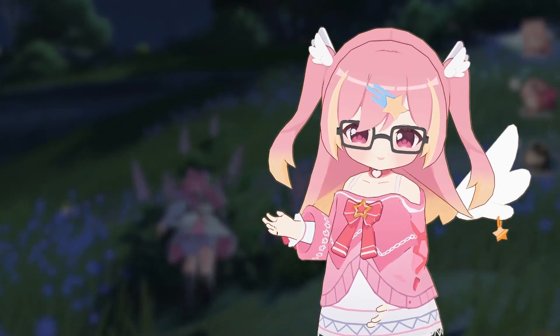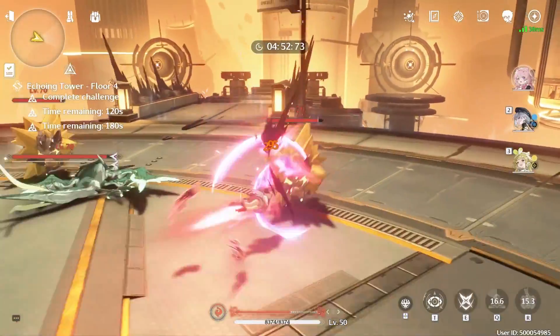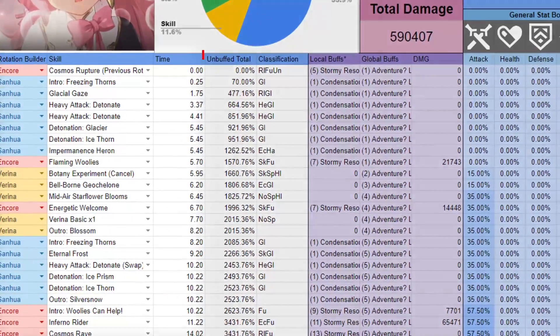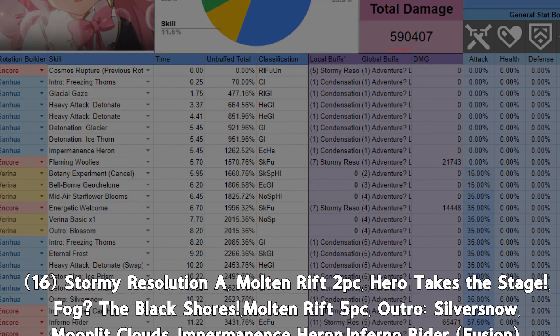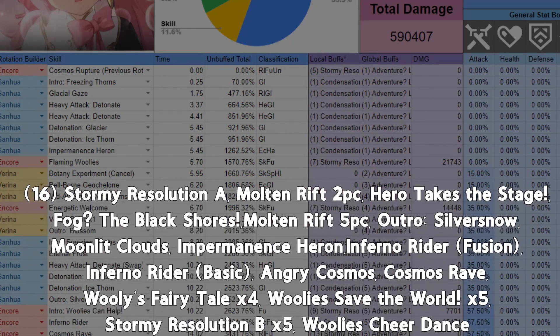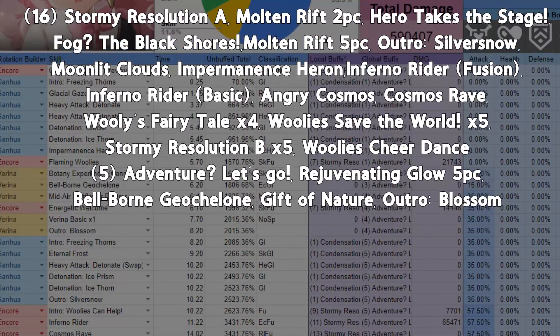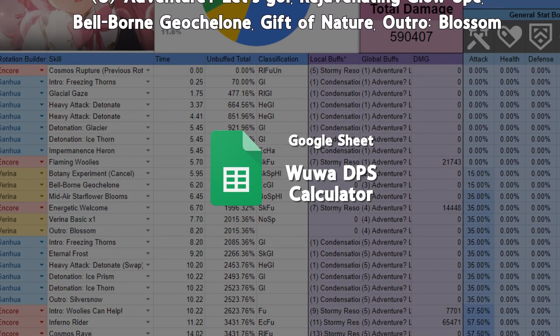I know there isn't a second Fusion Overlord Echo yet, but we'll use Encore as an example, only because I already have the calc set up for her. The following calculations use Encore's first rotation and take into account all the buffs and factors in play, including her teammate's buffs, weapons, and echo buffs, etc. For more information, please check out the calculator and my associated script as they're both public.